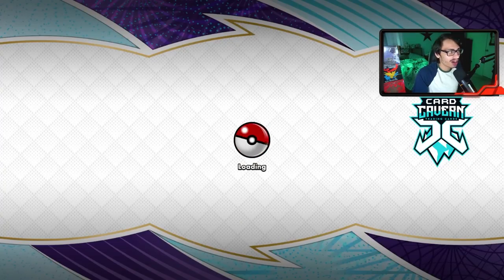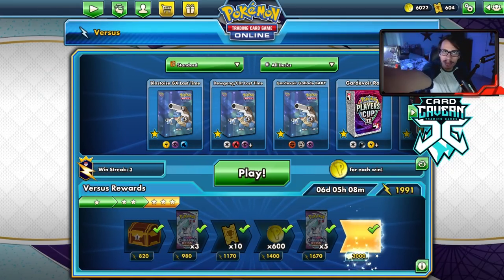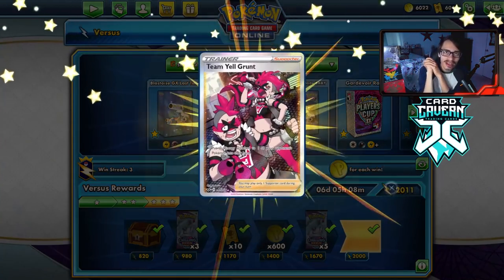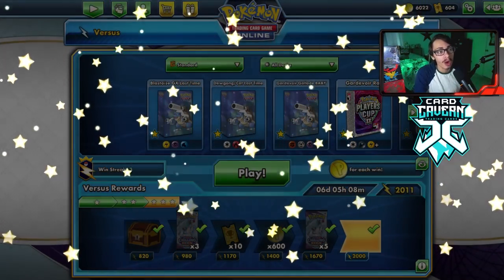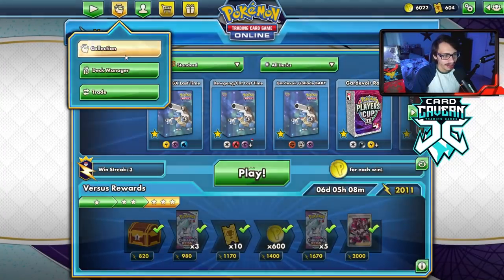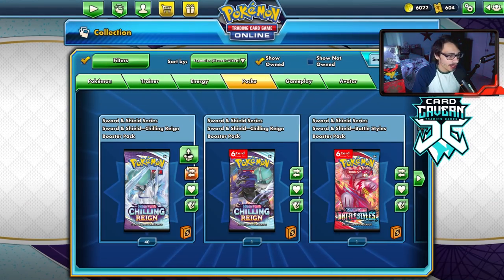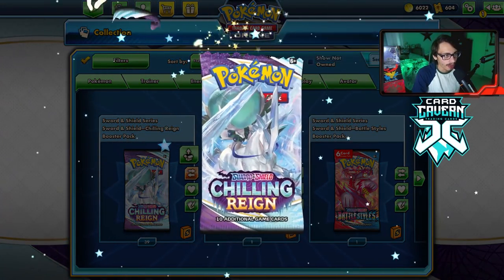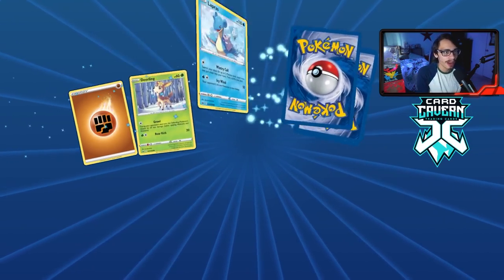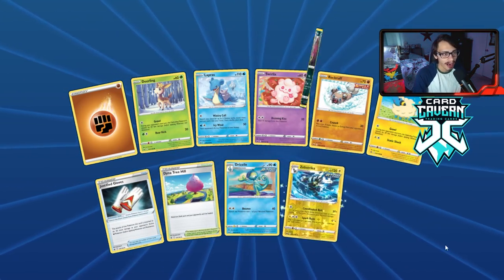That's going to be it for the Slowking deck today. We showed off the deck well — we beat an ADP deck, which immediately warrants the video. Every time you beat ADP with a rogue deck, slap it in the video. We finish the ladder too, and get a Team Yell Grunt full art — not very good but it is what it is. We'll open up a few Chilling Reign packs I won from a tournament.